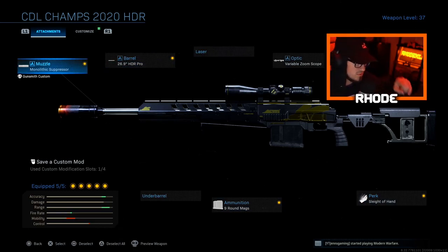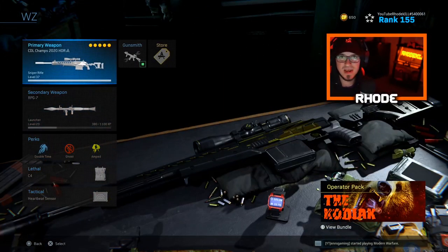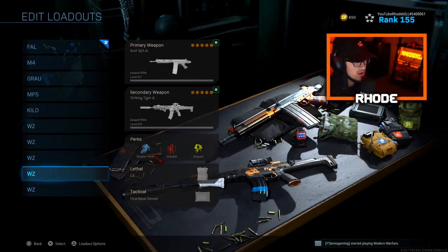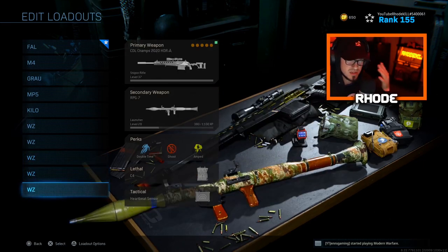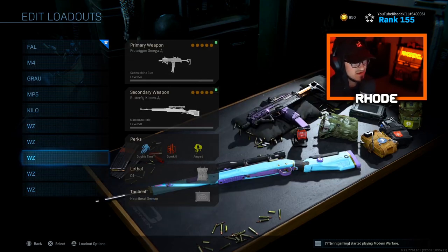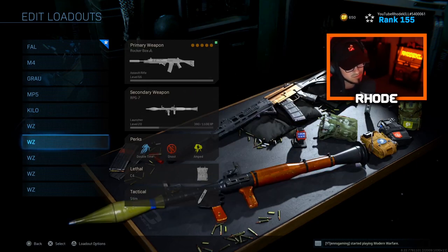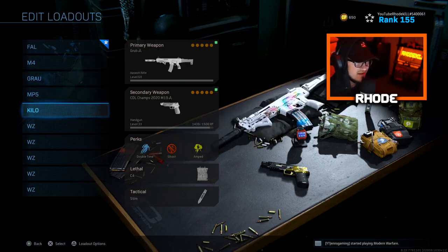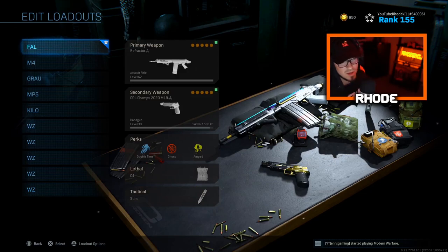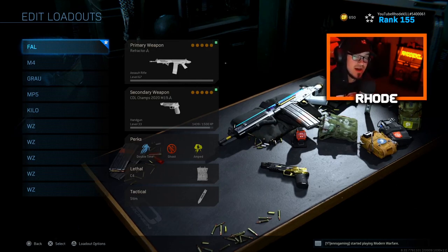I love sniping on warzone but I also like a class where I can rush — I'm either rushing or picking off people from long range, usually no in between. Running Double Time, Ghost, and Amped with C4 and heartbeat sensor for the sniper class. I did leave the M4 out but it could fit in here too — it could go with the Grau. That's the top five best class setups for multiplayer and the top five best loadouts for warzone for season five. Hope you guys are enjoying season five, I'll see you in the next video.